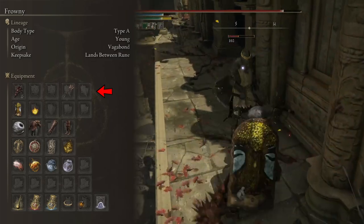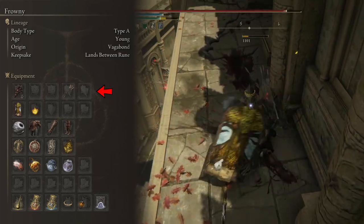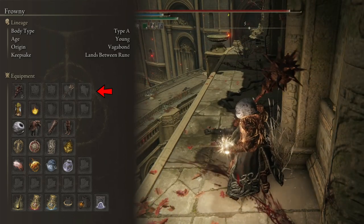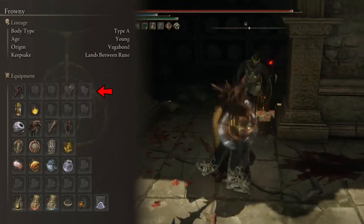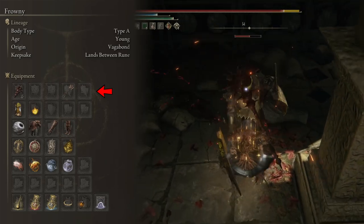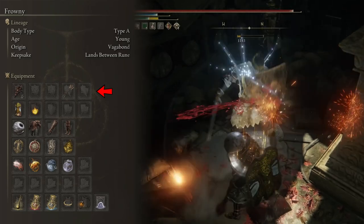The final note about the Great Stars is that it also has innate bleed — specifically 55 points of bleed application per hit. While this is not something we focus on, it has great synergy with Bloodflame Blade, generating an additional source of damage that gives this build an offensive edge against most types of enemies in the game.